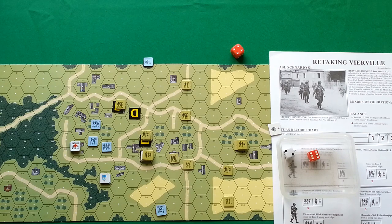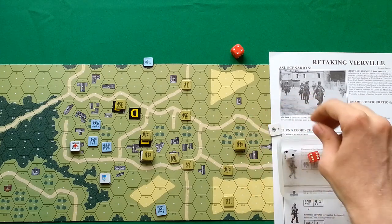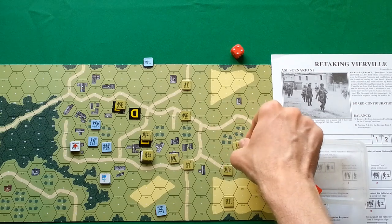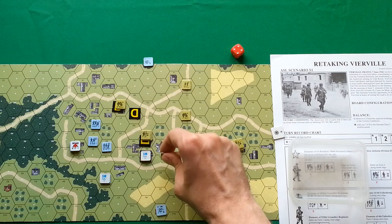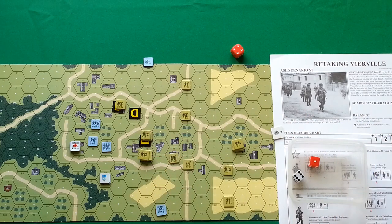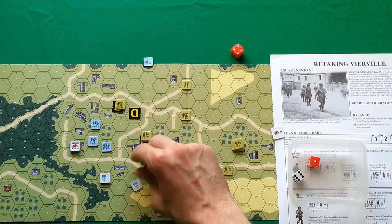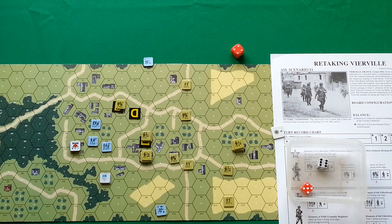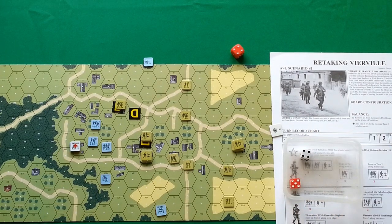American actions now, starting with rally phase. Rallying this half squad — rolled 7, minus one for commander, minus two for building — they are rallied. Here, trying to rally this squad — 7 plus 4 desperation morale, minus one for building — not rallied. German commander tries to self-rally — he is not rallied. The other commander tries to rally his unit, rolled 9 — he failed.